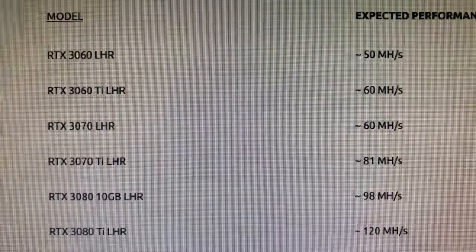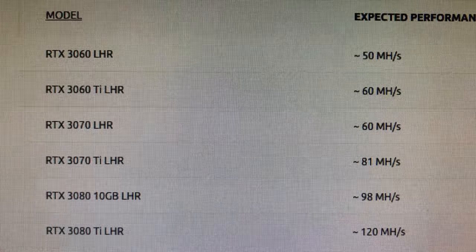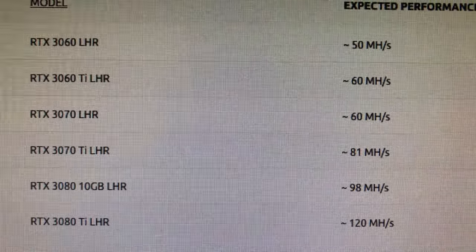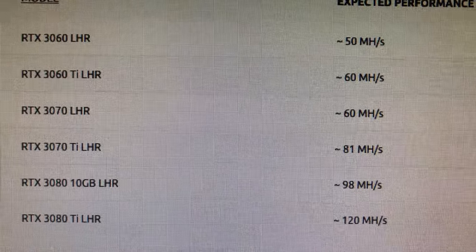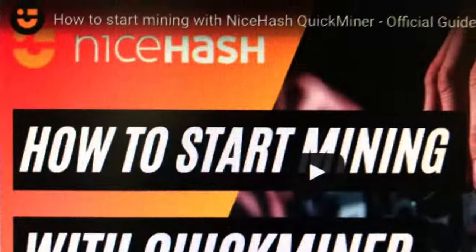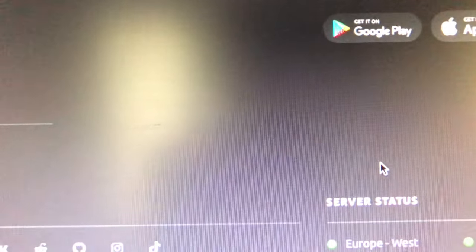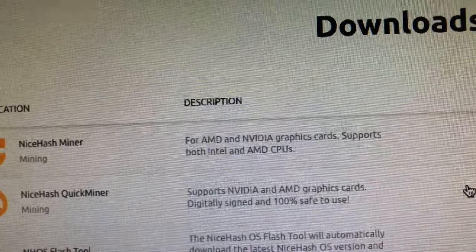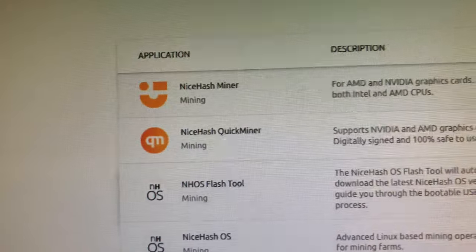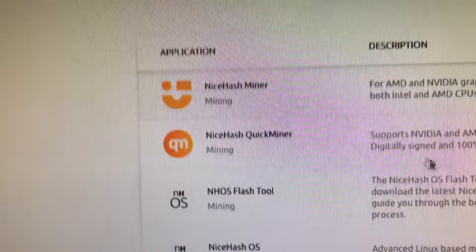Can I run other third-party miners besides QuickMiner? Running third-party miners besides QuickMiner will not work. How does the 100% LHR unlock work? It's kind of magic — it's their secret sauce. As for performance, you can see here: the 3060 Ti will get 60 MHash — I currently get 50 on the latest T-Rex miner. The 3070 Ti will get you 81 MHash — I currently get 64. The 3080 Ti LHR will get you 120 MHash — I currently get 93. So this would be awesome if it's true.